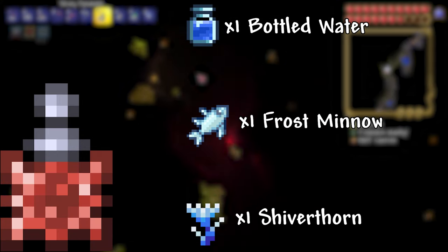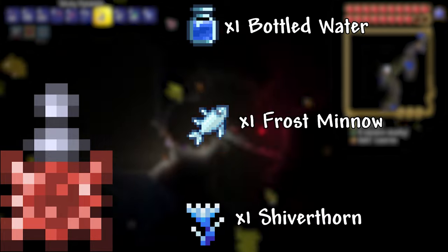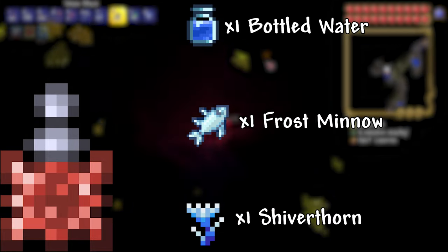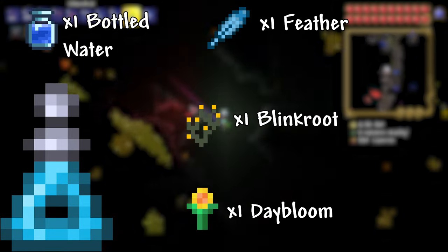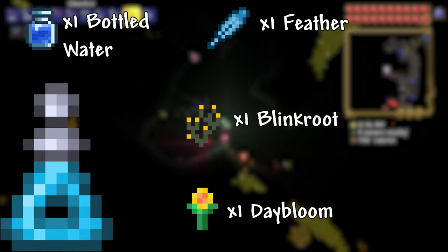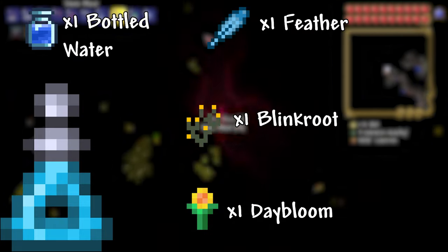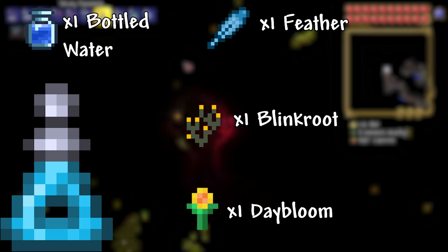Warmth Potion: 1 Bottled Water, 1 Frost Minnow, 1 Shiverthorn. This potion reduces damage from cold-themed enemies by 30%. Feather Fall Potion: 1 Bottled Water, 1 Daybloom, 1 Blinkroot, 1 Feather. This potion allows you to fall slowly and jump higher. Pressing S will allow you to fall at normal speed, and releasing S makes you fall slowly again.